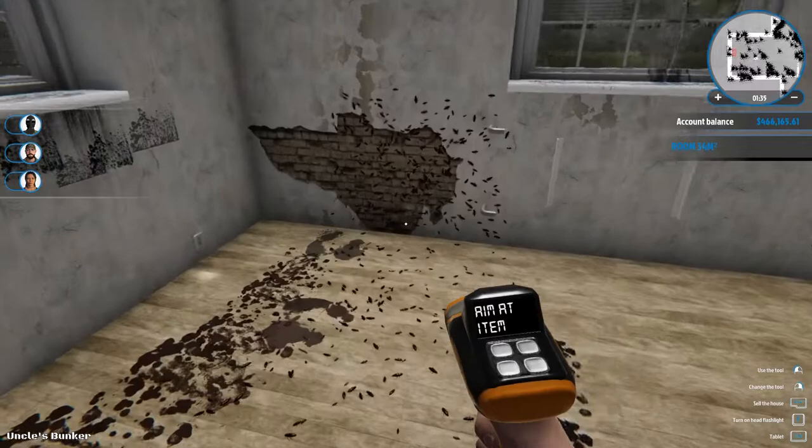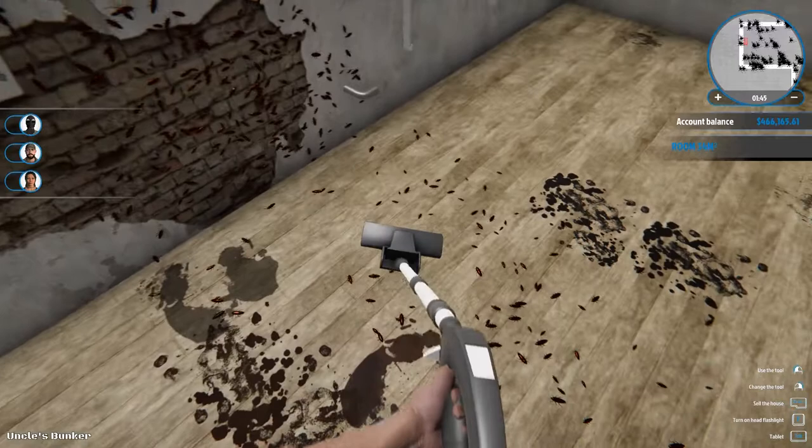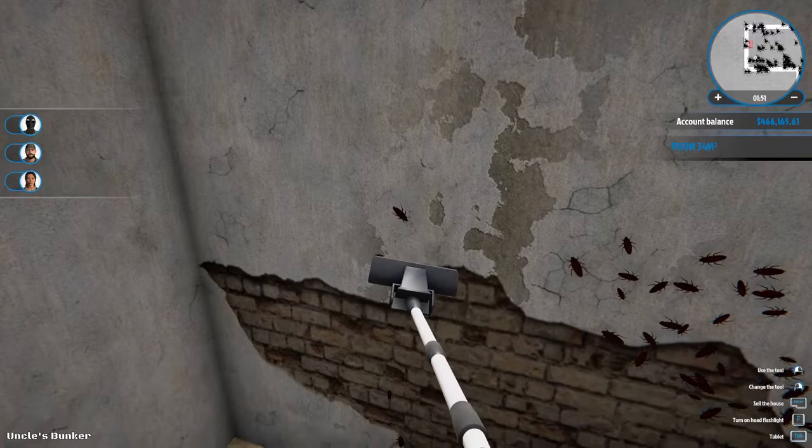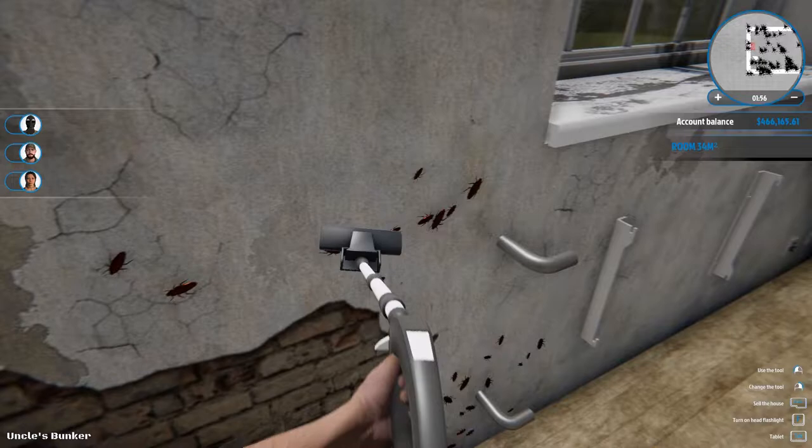Oh no, we've got termites! Oh my goodness, people, termites! Pull out the vacuum cleaner. For those of you who are very disturbed by this, they do have an option to turn the termites off in the game. For those of you who find this incredibly disturbing, you can turn them off — I forget what it replaces them with, but it replaces them with something else.